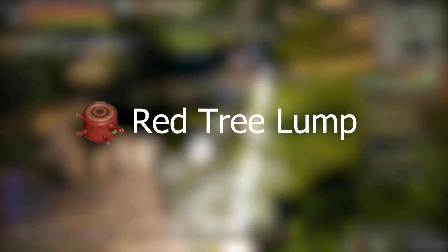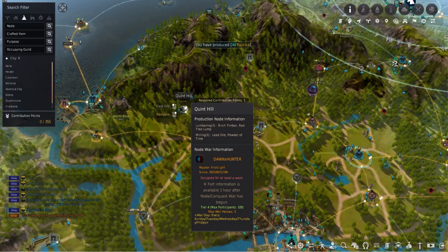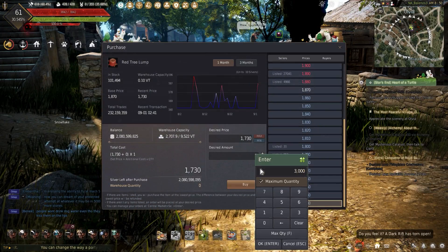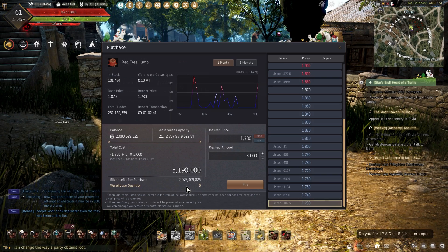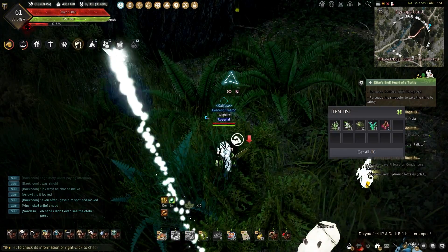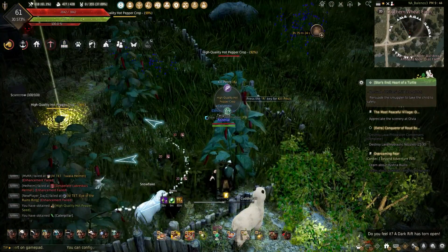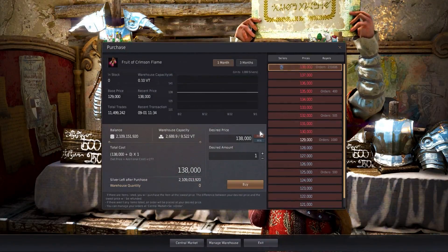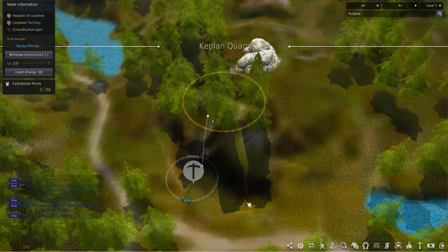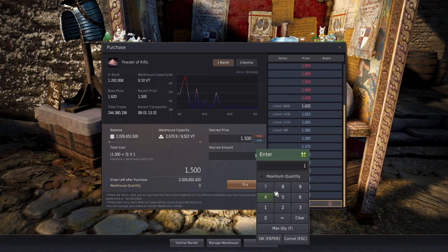The red tree lumps can be obtained while gathering using the axe with higher gathering mastery. Workers can also gather these from several lumbering mines, and they can be bought from the central market. The fruit of crimson flame has to be obtained while gathering using the hoe with higher gathering mastery, by breeding plants while farming with higher mastery, or bought from the central market. Lastly, powder of rifts can be obtained using workers at the Keplin quarry node or the Omar lava cave node, or bought from the central market.